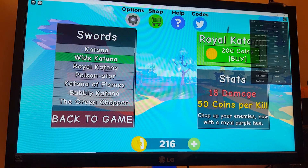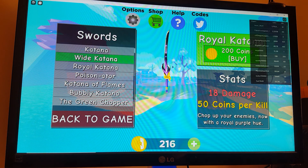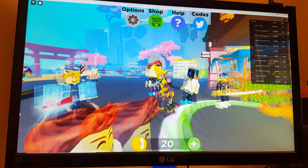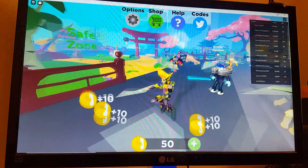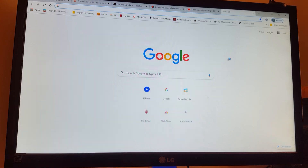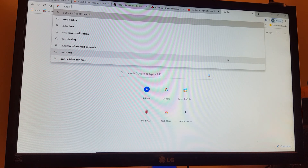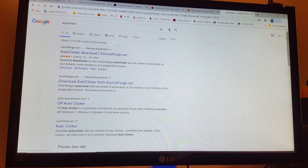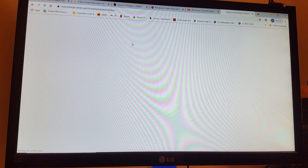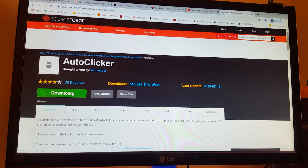The royal katana costs 200 coins and it looks amazing even though this is just the starter thing. All this spamming got me thinking — what if I got an auto clicker? I'm at Google right now, just typing 'auto clicker,' and I'm on a site called sourceforge.net, so I'm just gonna download this.